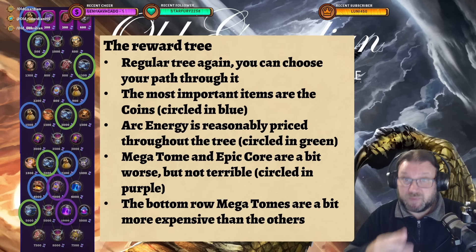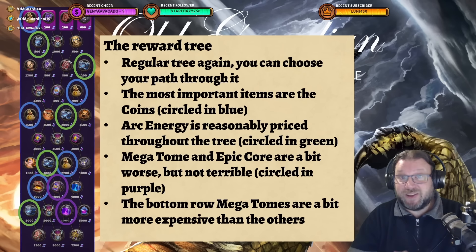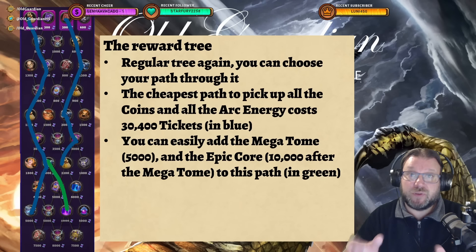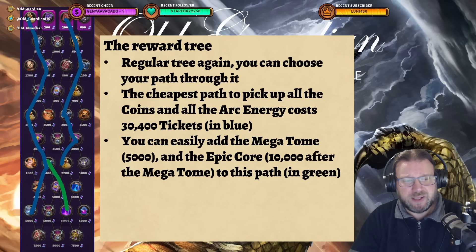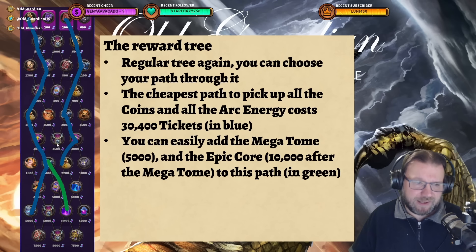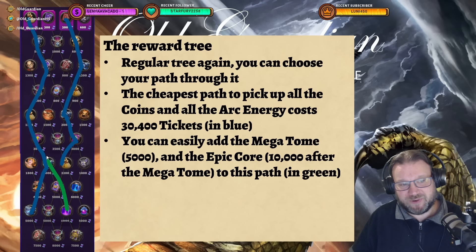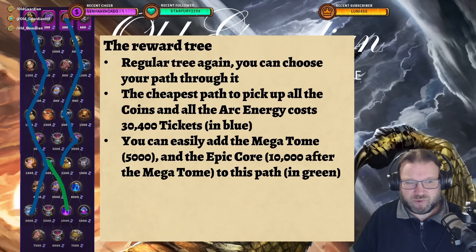The bottom row megatomes are a little more expensive, but you can still get them if you really want. There's also plenty of Sylvanas stars — I'm going to avoid many of them, but you can get a lot if you want. First, I would go and pick all the coins and all the arc energy. Picking up all the coins and all the arc energy is going to cost 30,400 tickets — those are the blue lines. There's an interesting point here: everything in the tree is interconnected except one node, so you actually cannot go directly from that Sylvanas node to the arc energy — you have to go through the star tomes. That's clearly designed so you can't pick up all the coins quite as cheaply, but 30,400 tickets for all the coins and arc energy is not bad.